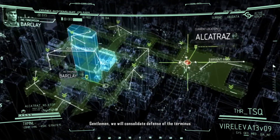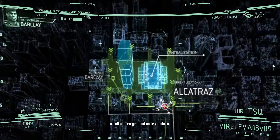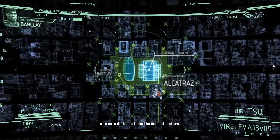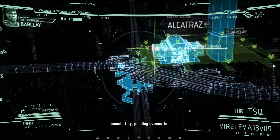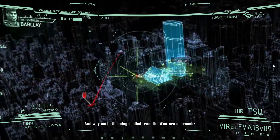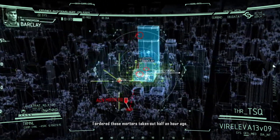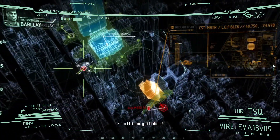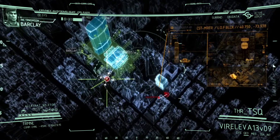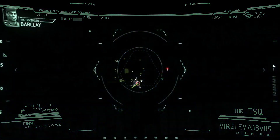Hello Barkley. Gentlemen, we will consolidate defense of the terminus at all above-ground entry points and mine the underground approaches at a safe distance from the main structure. I want civilians and wounded escorted to the lower levels immediately pending evacuation. And why am I still being shelled from the western approach? I ordered those mortars taken out half an hour ago. I want that line of fire blocked. Echo 15 — get it done.